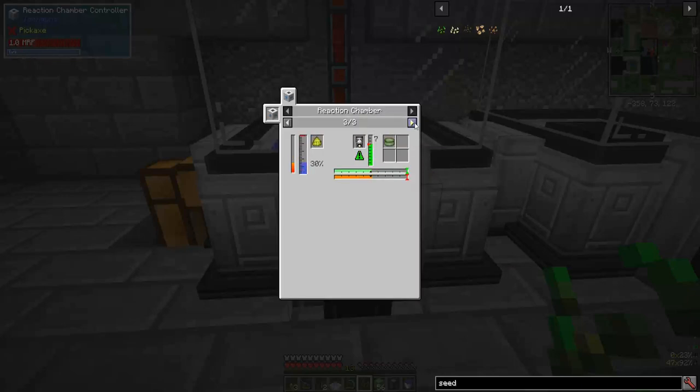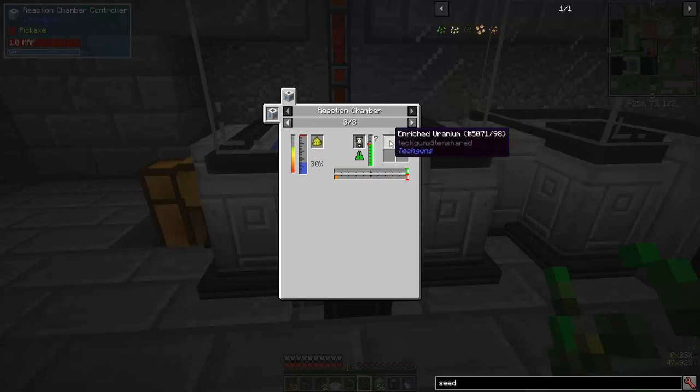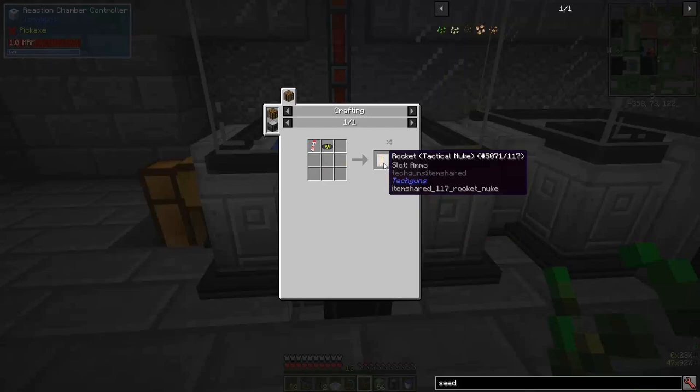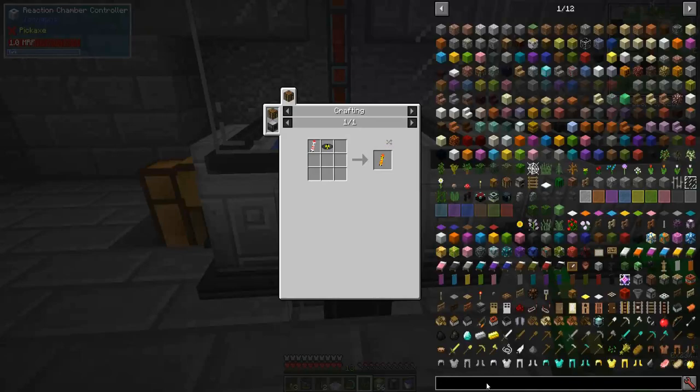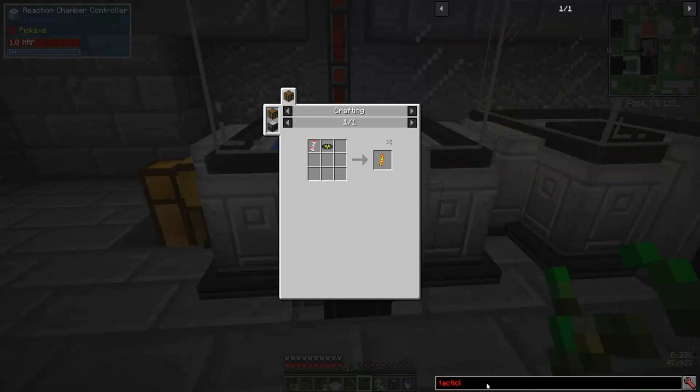Water plus yellow cake plus the heat ray focus gets you enriched uranium. Enriched uranium is used for the plasma generator and small nuclear warheads, which are used to make tactical nukes, which can be fired from the rocket launcher.